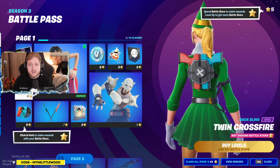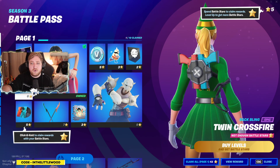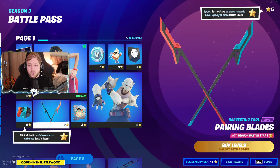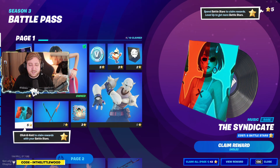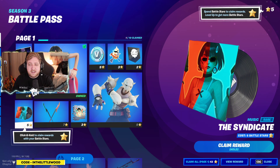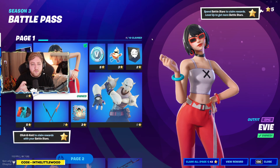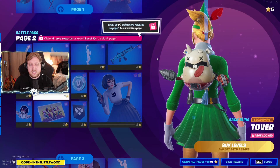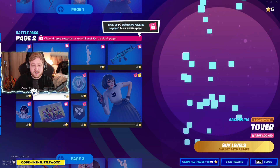We've got the Twin Crossfires, which immediately makes me think of the arcade game Time Crisis — the gun could be a bit more pink but it's pretty close. Then there are these gigantic dual blades for harvesting; I'm very intrigued to see how they swing. And the Syndicate — do you reckon maybe Evie might become part of the Syndicate? We've got talks about the Visitor wanting to retire, so maybe Evie steps in and becomes a main character in The Seven.